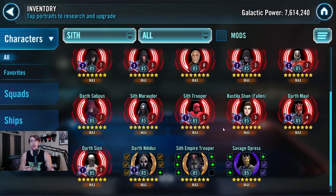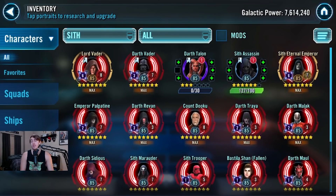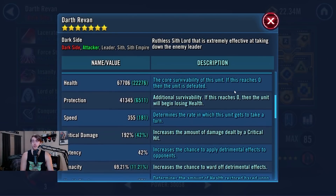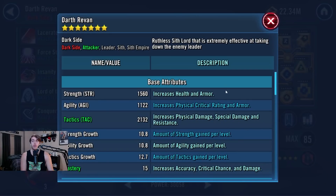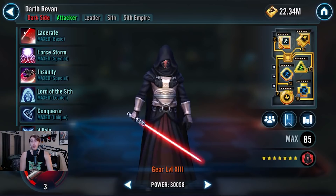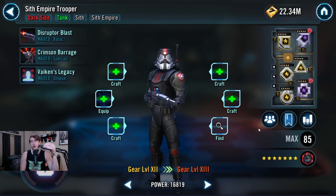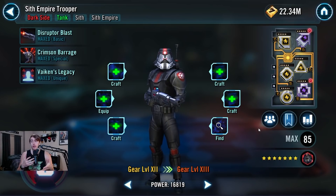The only way you can really counter this without a super strong team — no GAS, no CLS — would be troopers, but troopers can only kill this if you outspeed the Darth Revan. Right now, for example, I remodded mine for GAC and she's at 355 speed, so with that 20 speed bonus she's at 375. For troopers to kill a 375 Darth Revan, Gideon would need to be around the same speed since he gets 20 speed from Veers' lead as well. Even then it still might not work depending on the relics and modding of Sith Empire Trooper, which I'll go into in a different video.